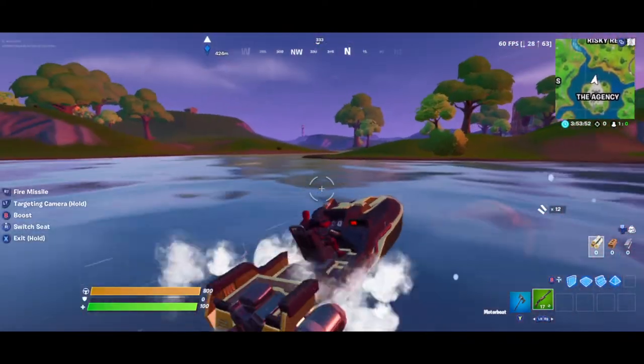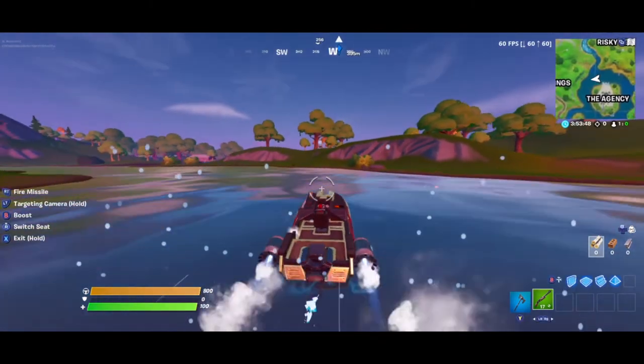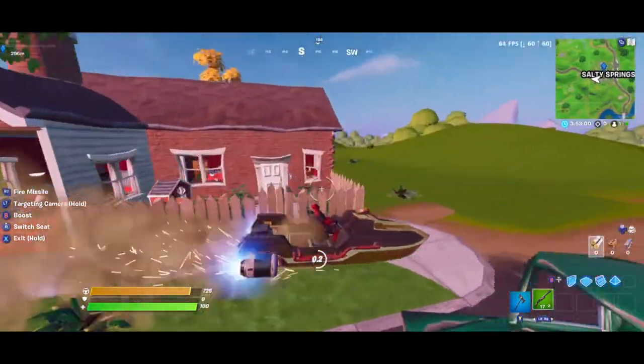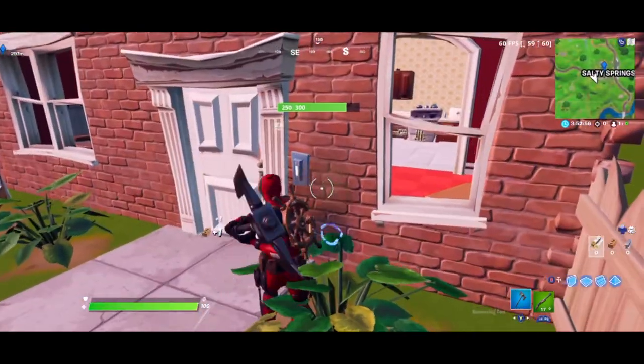For this glitch to work you guys are going to need a boat, and you'll have to go over to Salty Springs. Once you're in Salty Springs, just head on over to this red house right over here and just mine through this door.